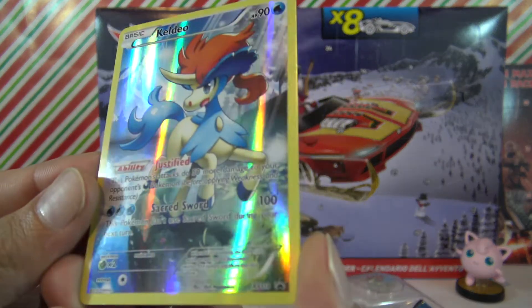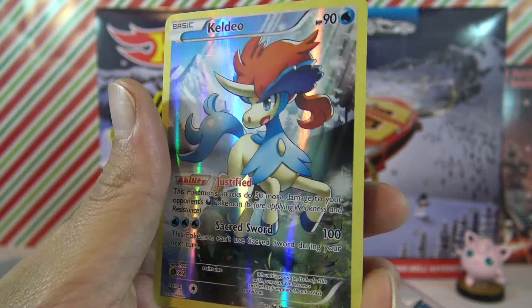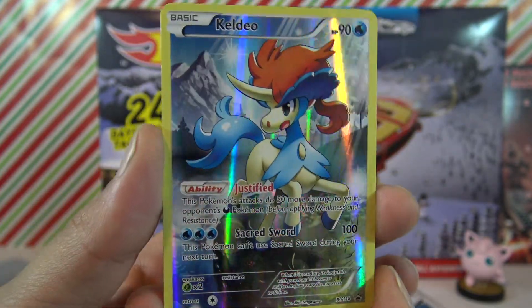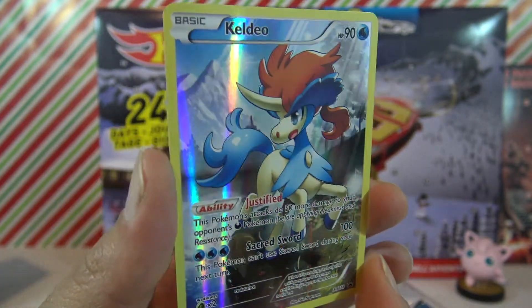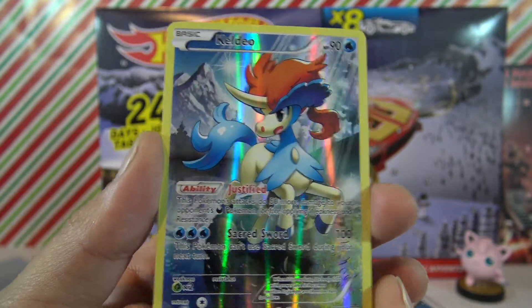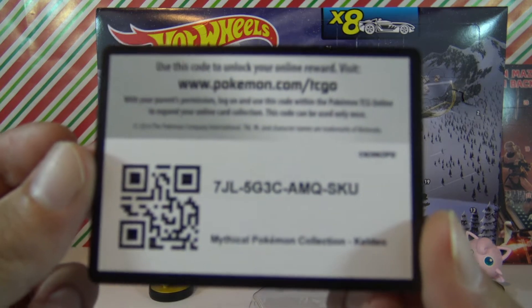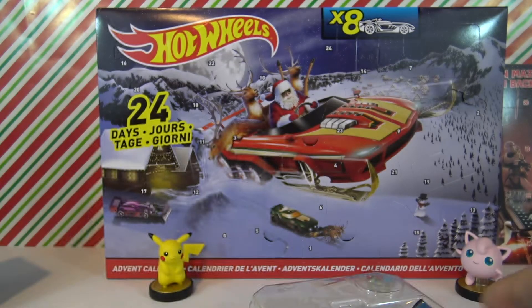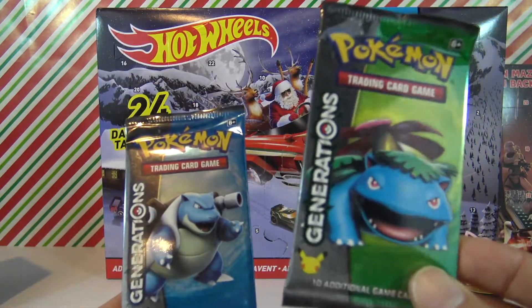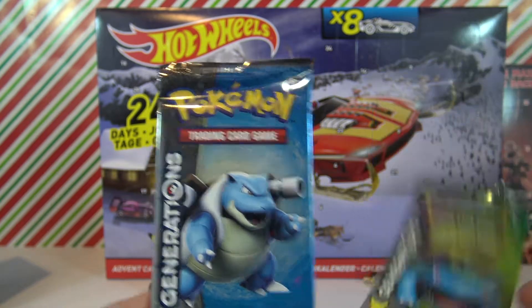Here is a promo card XY-118 — looks really sweet. I've actually never used this Pokemon before but hopefully I will find them in Pokemon X. And as a freebie, we get two booster packs — a Blastoise and a Venusaur. We're gonna go with the Blastoise and we'll leave the Venusaur for tomorrow.